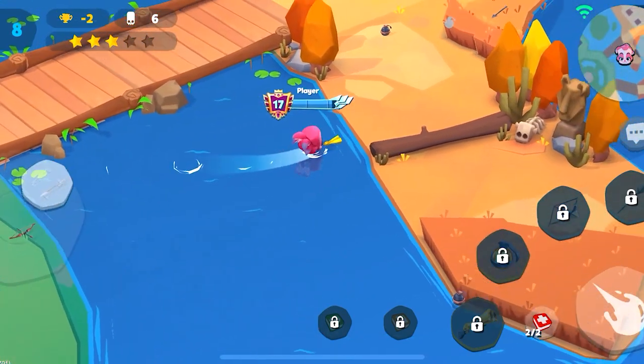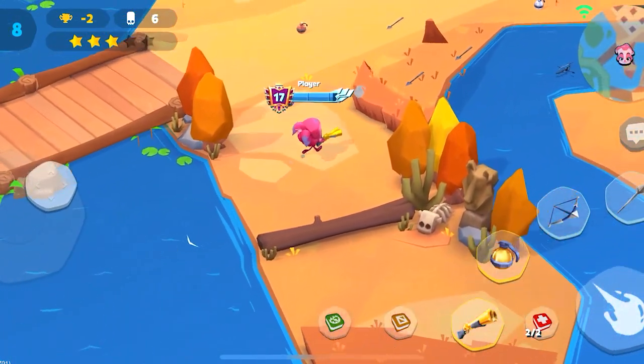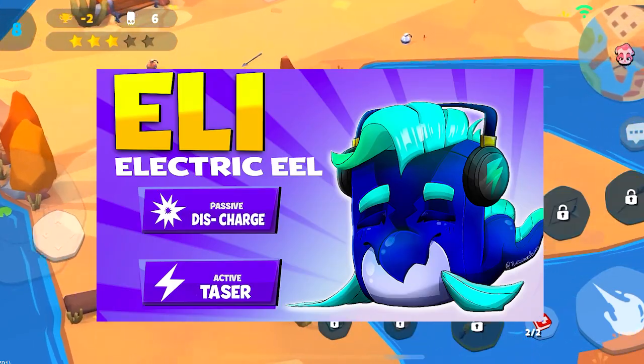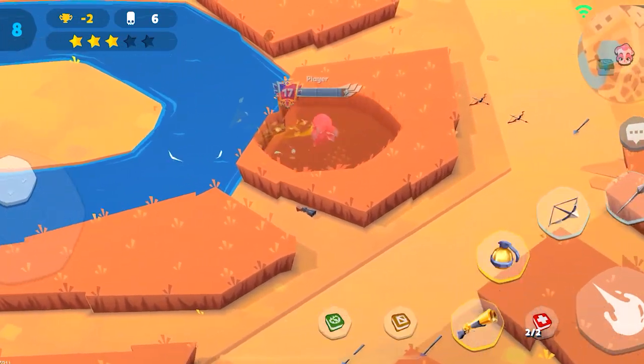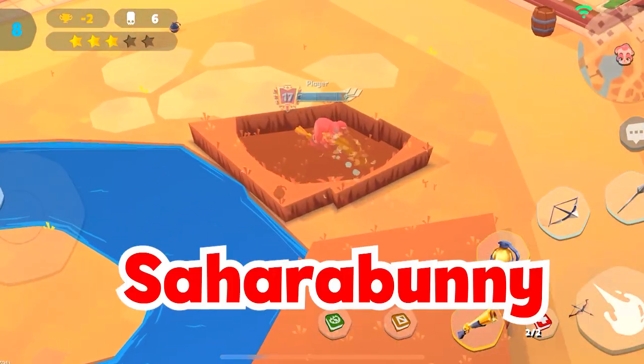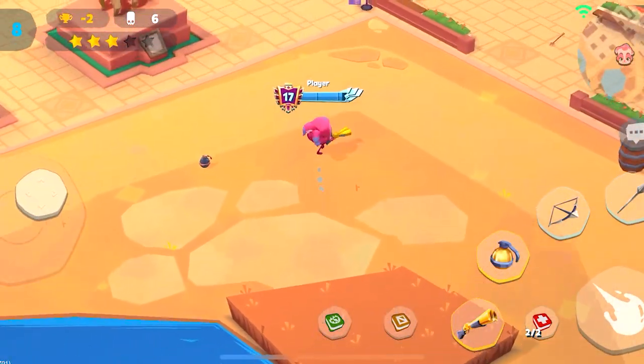Hey guys, it's me Orange Bear and guess what, we're back with another character concept guide. This time we're gonna have a very special one — Ellie the Electric Eel, created by Burrito Boy. The nice art style you're seeing here for the design was done by the great Sahara Bunny. The link to their social media will be in the description below.